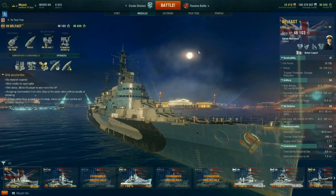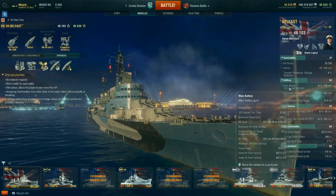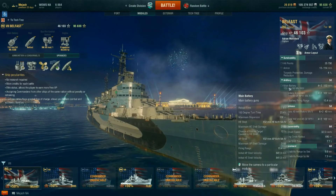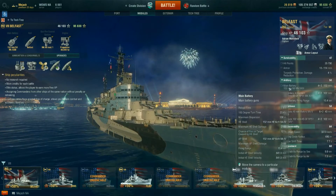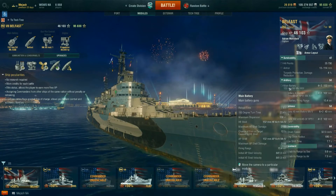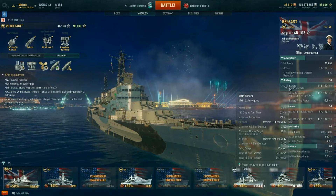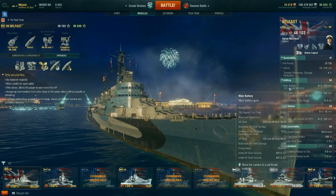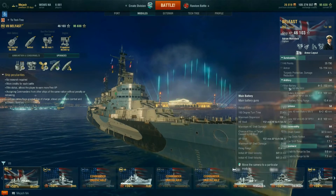Being able to wreck battleships from stealth seems super nice, since battleships are what you're scared of in this ship. The most important skill you need is Demolition Expert. The ship starts with only 9% fire chance, which is okay but leaves you pretty weak against cruisers and mediocre against battleships. The shell trajectory is relatively high and AP shell velocity is only 841 m/s, so it can be tough to land shells at range.